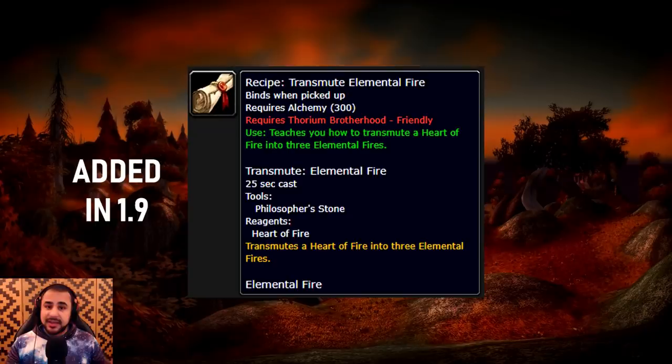Even beyond regular dungeon gear, we also have reputation gear and reputation items, such as the recipe for Transmute Elemental Fire introduced for the Thorium Brotherhood rep. The reason why this is so controversial is that it essentially removes players from the world. Elemental Fire is used a lot in Vanilla WoW to craft Greater Fire Resistance potions. If you can transmute Elemental Fires, all of a sudden you don't have to go out to Arathi and farm them off of Burning Exiles, or go kill fire elementals in the Charred Vale. You can just loot Heart of Fires from raids and transmute them — taking the world out of World of Warcraft and pigeonholing people into farming mats in dungeons. This was not what Vanilla WoW was about, and it happened in a much, much later patch.